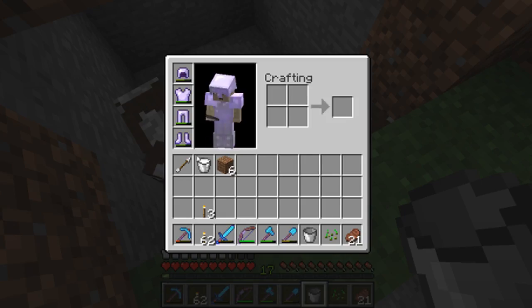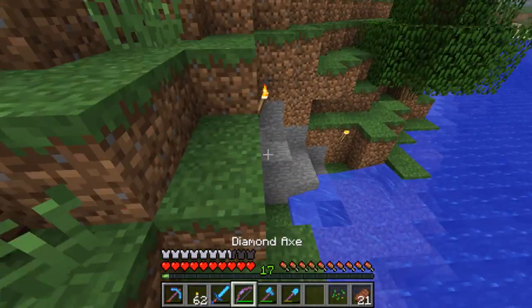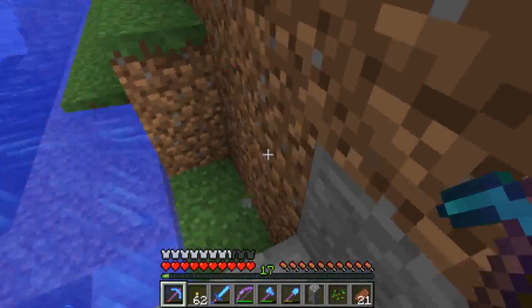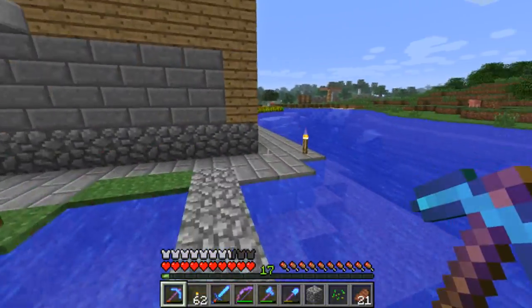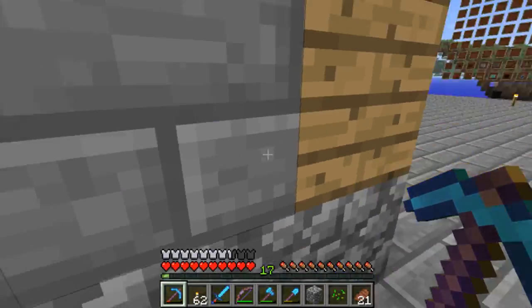So we'll get some milk from this guy. You can get milk from any adult cow — a bucket of milk. And that'll cure you from poison, I believe. And you can use it in cakes. Not sure if there's any other actual purpose for it than that. So we'll go back and smelt this up too. I don't think I've ever cured myself of poison from milk. 100% of it.